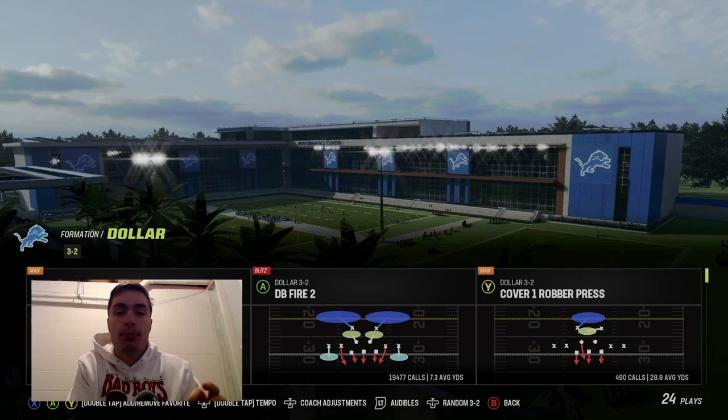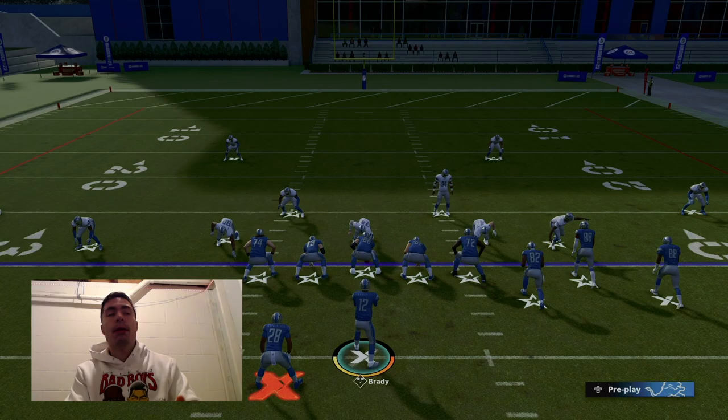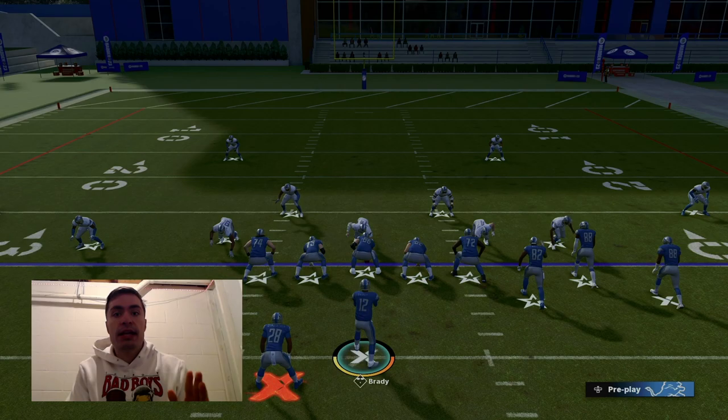I'm just going to call any play here, and we're going to go against this Dollar DB4 or two. This is a pretty meta defense, and I'm going to show you what happens if I just do not press anything. If I just leave the controller as is, just watch how far back Tom Brady goes in the pocket. I'm hiking the ball and just watch him drop back. See how he drops back to the 40-yard line? That's a 10-yard drop back from where the ball is snapped.